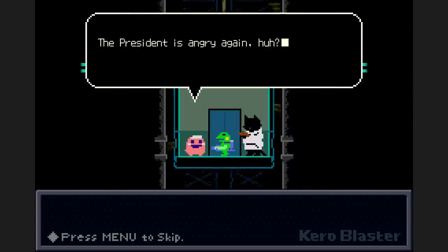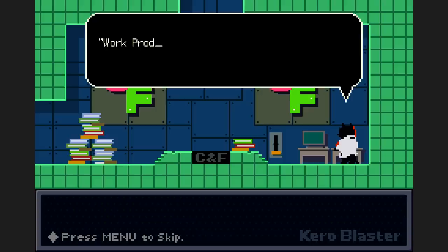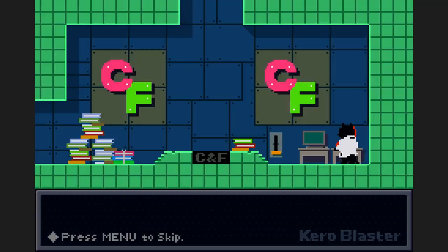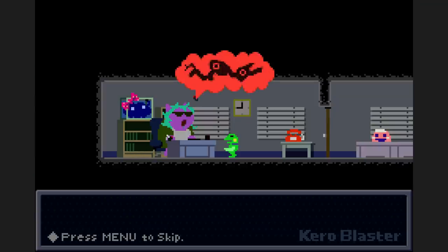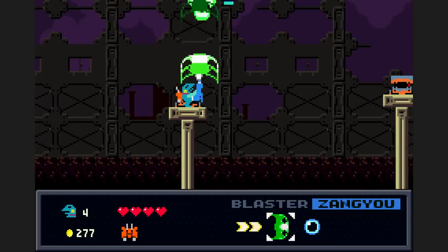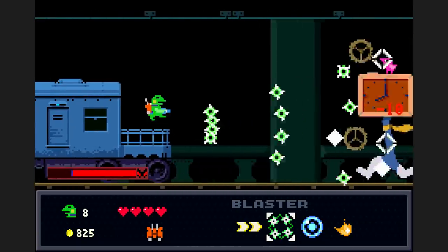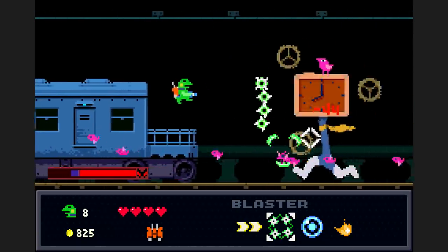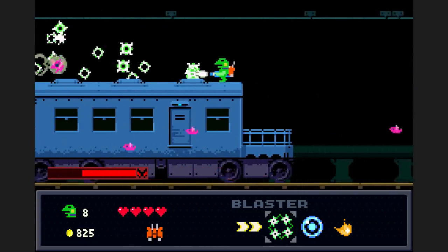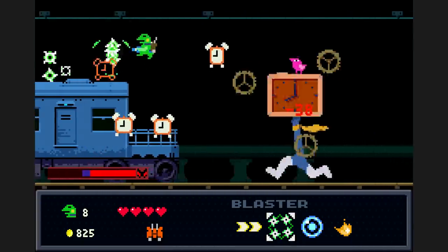While neither half of this package has a particularly engaging story, you get the sense it holds some significance for the author considering the subject matter. Perhaps a more literary analysis could peel back the cartoony layer to reveal a more specific message about the perils of overtime, but I was content enough to take it at its admittedly bizarre and charming surface level. If I had to find fault with Kero Blaster, it would only be for a lack of ambition — you're not going to see anything fundamentally new or inventive here. In an industry plagued with overwork, in a game about that very same topic, maybe there's a relevant point here, because in spite of that shortcoming, it's still a great game. As long as it's made to a high enough standard, there's room for simple but satisfying titles out there. Kero Blaster more than meets the cutoff, making it something well worth clocking in for.